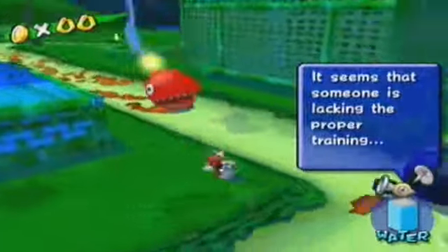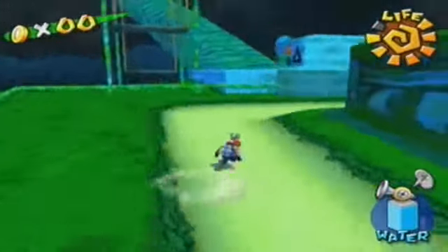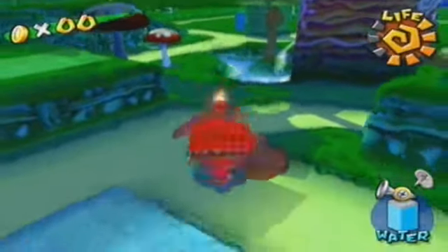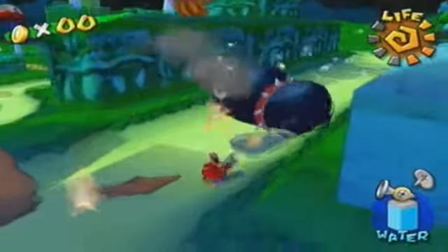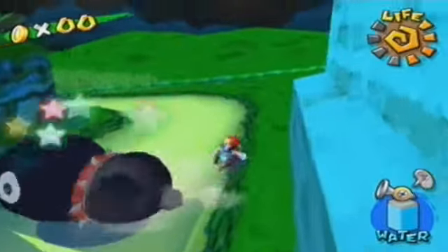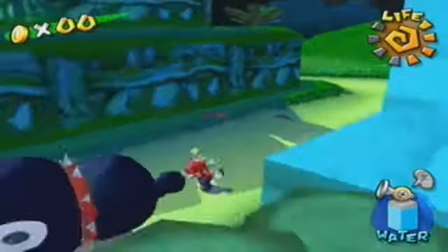I got two on my tail right here. Ouch - yeah, don't touch that red stuff, that will hurt you. So what you want to do with these Chomplets is grab them by their tail with B, and then get them into the river. There are three of them around here. If you're lucky enough, you can do this one pretty fast, but if you're not lucky, this one might take a while.